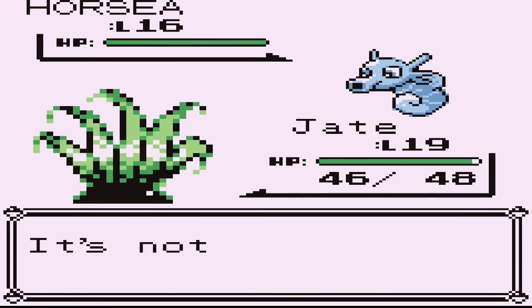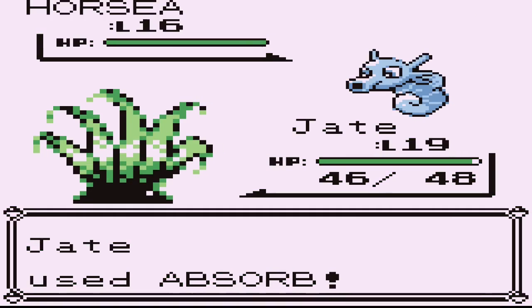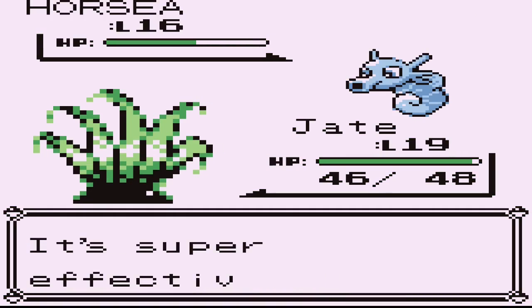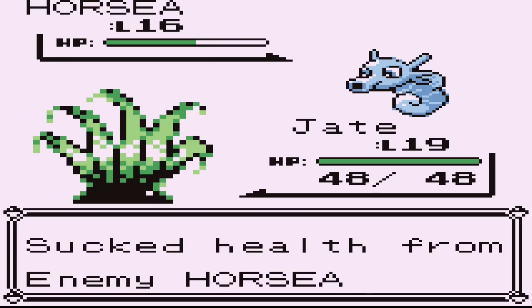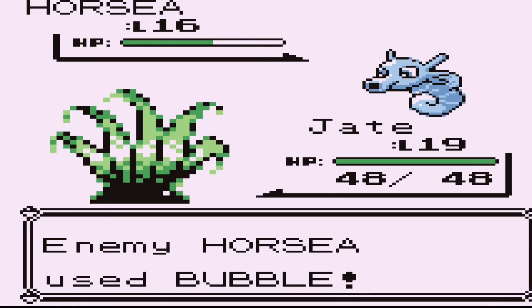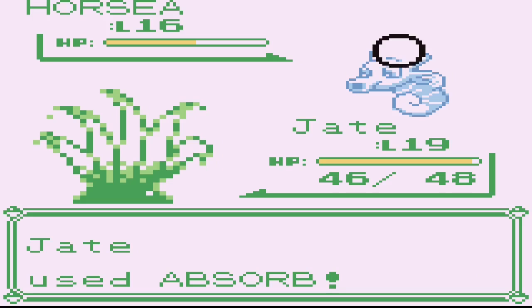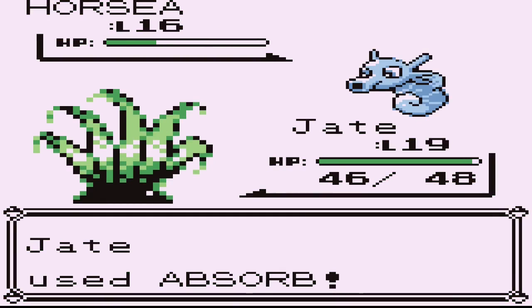Jade is going to be fighting all of the Pokemon herself, because she's got the Special stat to make Absorb work - and of course everything in this gym is weak to it. I apologize if I sound kind of quiet; it's late at night and I don't want to wake anybody up.